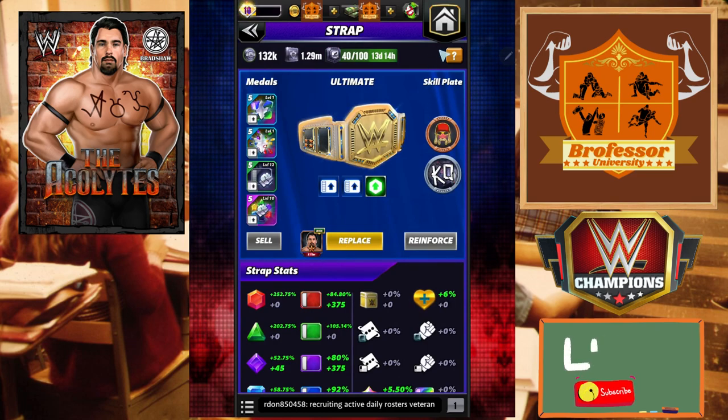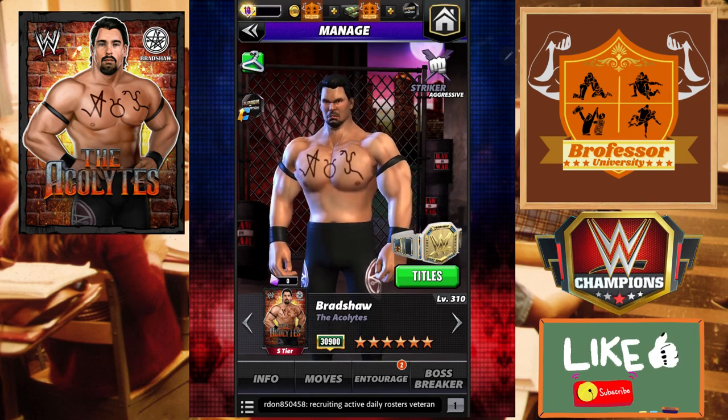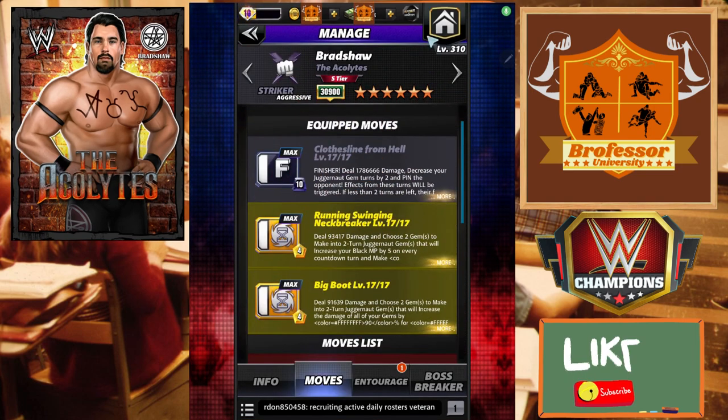We're going to use a bunch of different plates and other things, but for the most part unless specified elsewhere we are going to use takedown two metals. That's going to give us an extra 80% move damage on top, and this is 150 black right there. Then we'll get into the different plates when we use them.